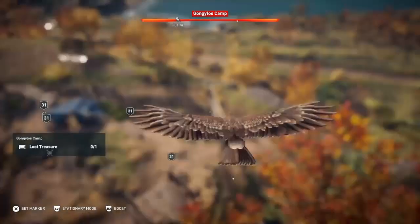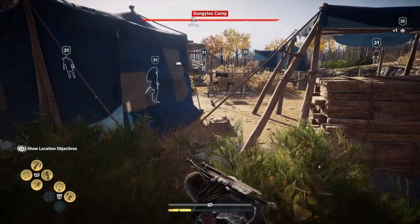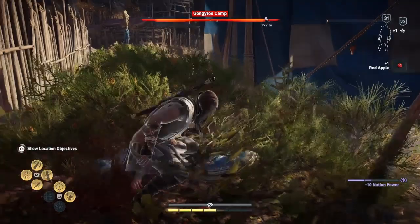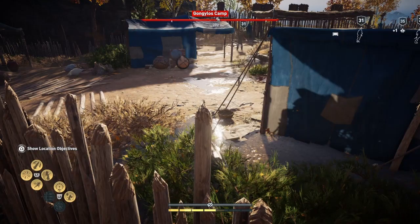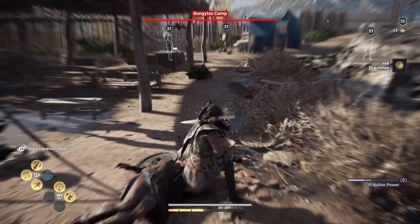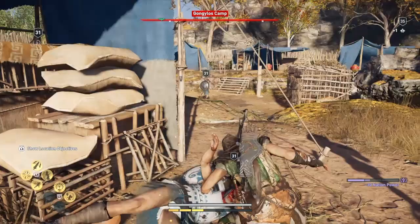Moving around into position. Let me whistle this guy over — he'll come over. No one over here. They're not coming by whistle though, so maybe we'll use the Spear of Leonidas. One of them — someone has seen it. One of them. That's the bounty. And that's all of them dealt with, enough of getting out of the bushes now again.